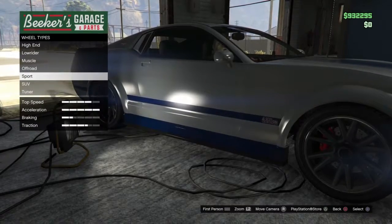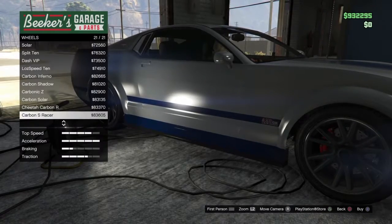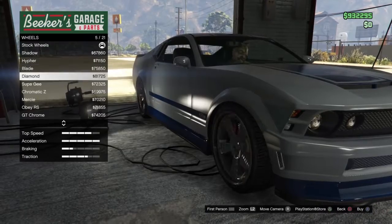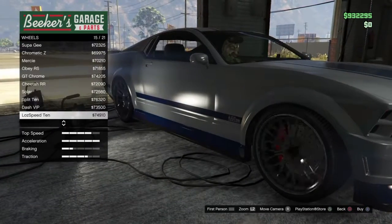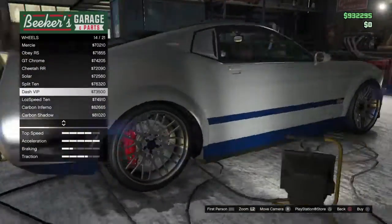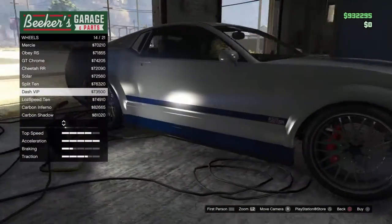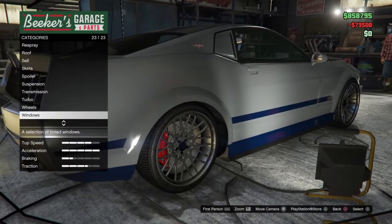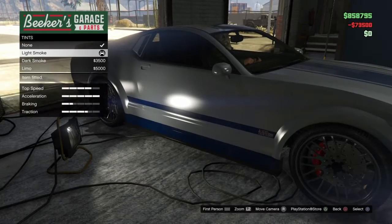Wheels — this is one of the most important. You go to high-end, you go to chrome, and you scroll all the way down till you see the Dash VIP in chrome right here. These are them. You buy those, and then you get the window and you get light smoke.